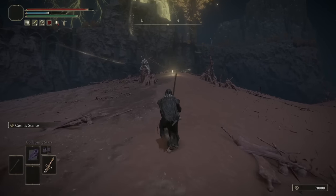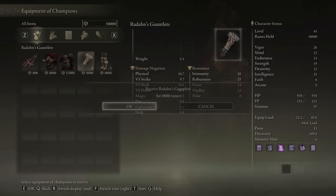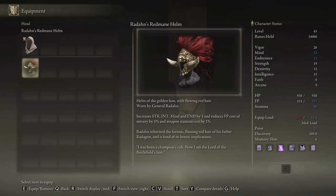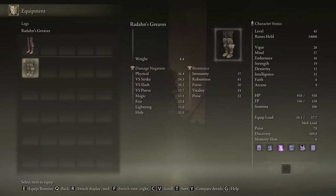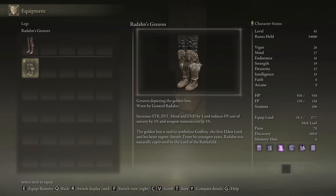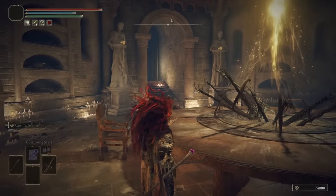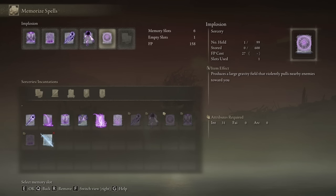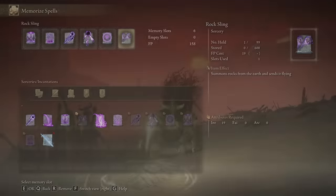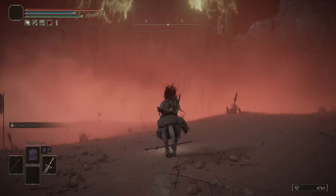We got nice runes. Let's go buy that armor. We were taking so much damage that fight. Radahn's helmet, armor, gauntlets — all of it, give it to me. So it gives Strength, Int, Mind, Endurance, FP of sorceries, and weapon stamina. This is godlike armor with these physical damage negation stats on top of everything — that's crazy. Let's level up Vigor to 30 and dump the last level into Int. We'll throw on Rock Heave, Distortion Field, Collapsing Stars, Meteorite, Implosion, and Rock Sling.